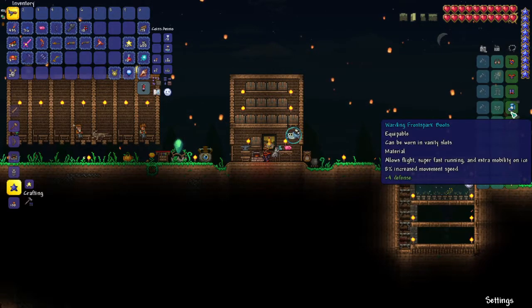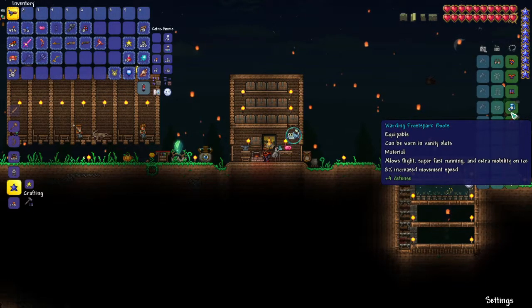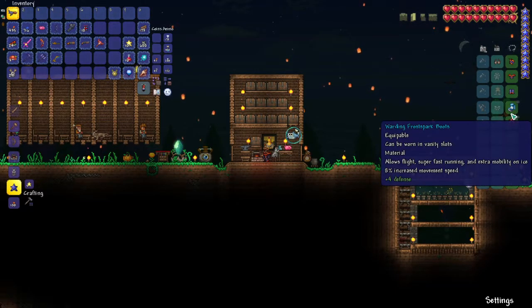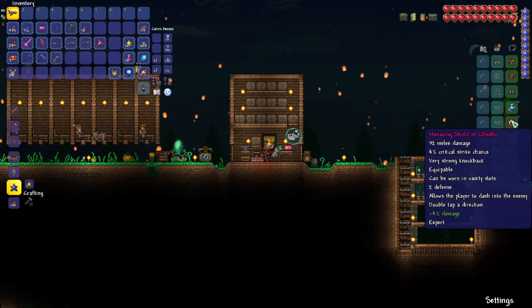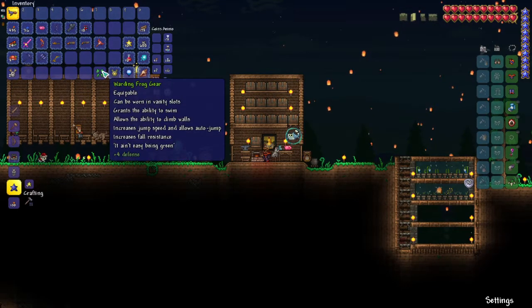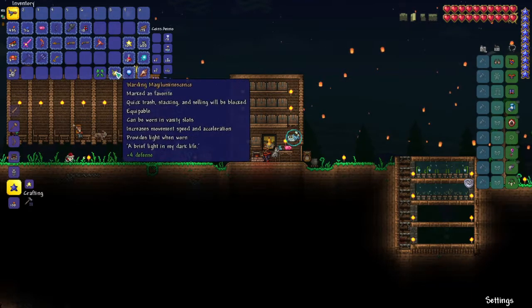We got the Frost Spark Boots, which I think are reasonable — not a huge upgrade over Spectre Boots, which are probably what you'd have at this point in a casual playthrough. Shield of Cthulhu, obviously — you get this from the Eye of Cthulhu, which you'll have fought most likely before the Deerclops. The Frog Gear I'm taking out because you need to get a lot of things to make it — I made a video on the Frog Gear a while back.